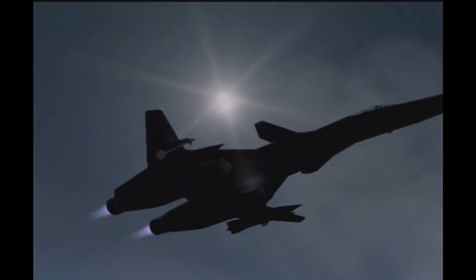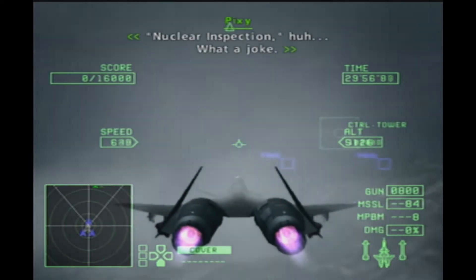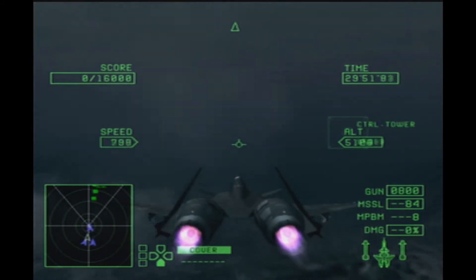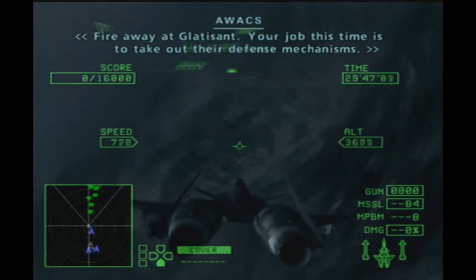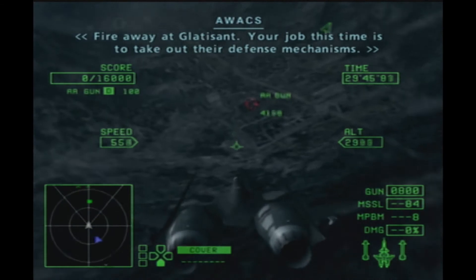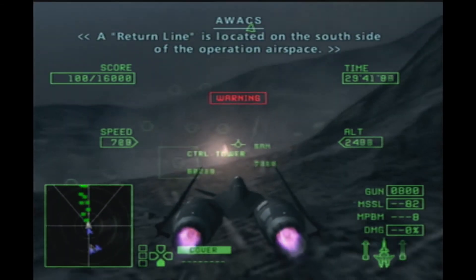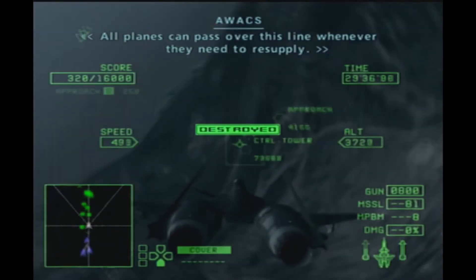Com-1, don't block the runway. We'll be sending a long flight. Com-1, we're on choke. Fire away at Gladysand. Your job this time is to take out their defense mechanisms. A refuel line is located on the south side of the operation airspace. All planes can pass over this line whenever they need to resupply.